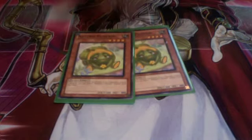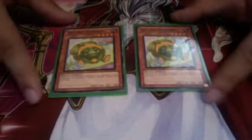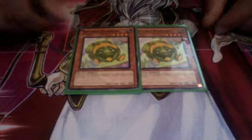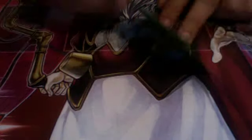Two pumpkins — he's the marauding captain of the deck. When you normal summon him, you special summon another one when your opponent has a monster. Automatic synchroing with him — pair him with a tuner and you get an automatic synchro.